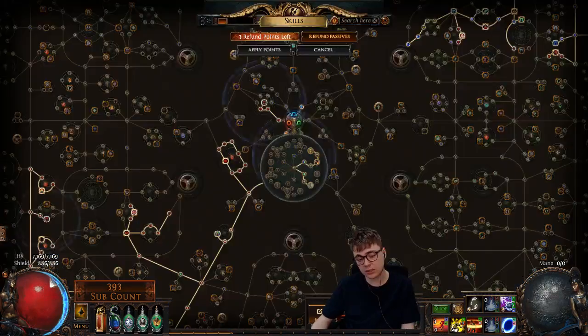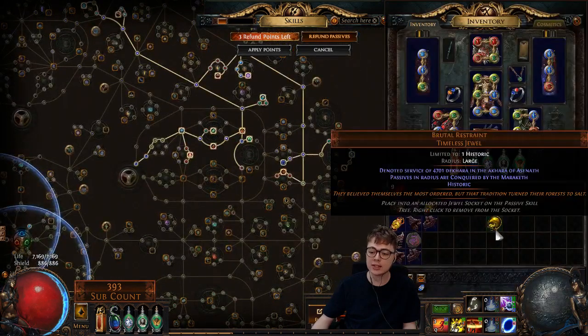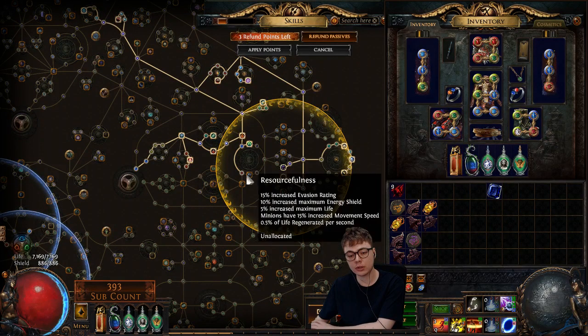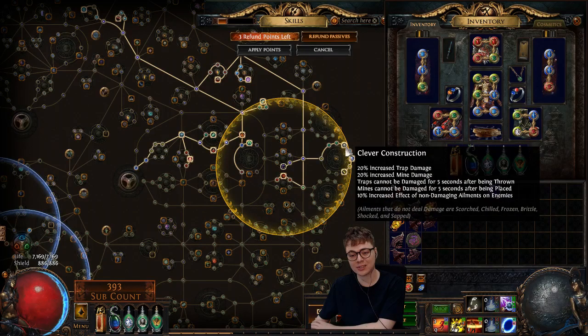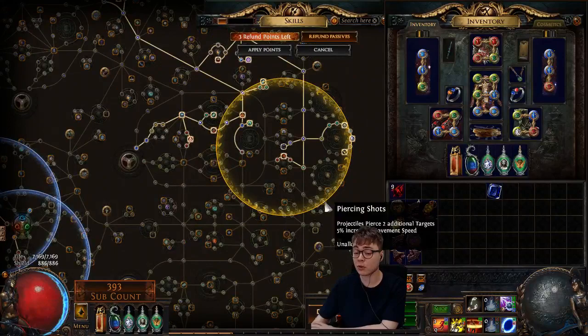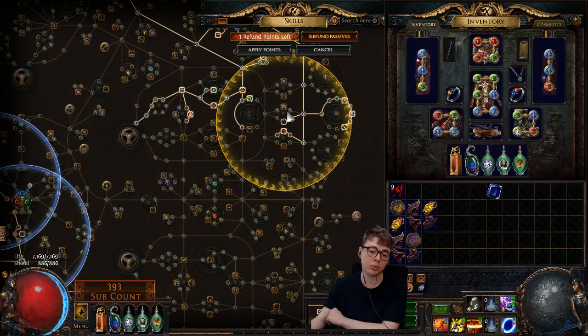So I've dropped the timeless jewel that was here. I was thinking about it and I'm trying to get a good Maraketh jewel in this part of the skill tree. The idea is these two points I'm going to drop eventually, then route through here, and then you have one through eight clusters which get hit by the Maraketh jewel. You have easy access to the frenzy node which is a good two-pointer for nine. You could also take pierce as well, and if you hit a particularly good node you can get some movement speed, making ten.